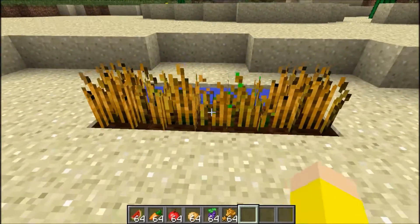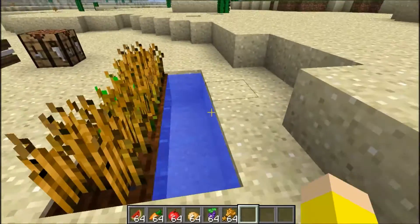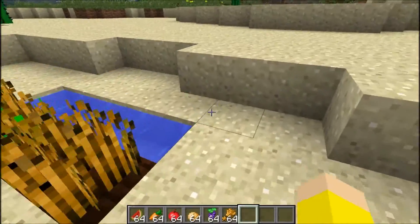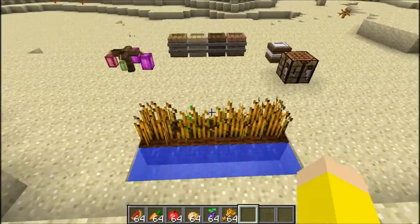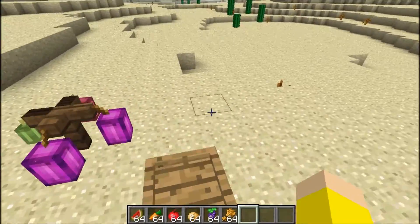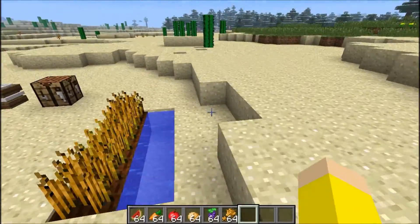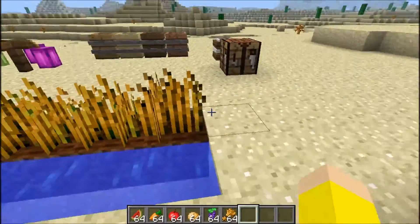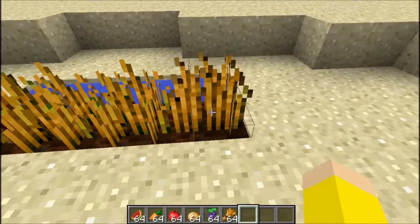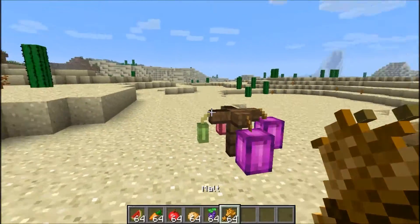To start off, these are malts right here. You need these to make the beer. They grow regularly just like in villages - just like they grow wheat, they will grow malts. And you can also grow it yourself once you get the seeds, so you get the seeds for it and then you can plant it, like I did over here. Collect it once it's ready - I have some right here.